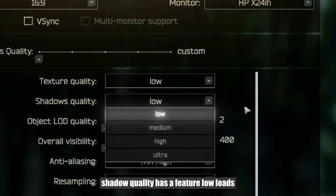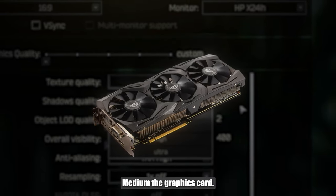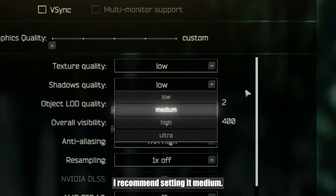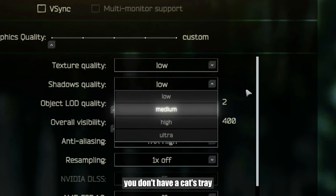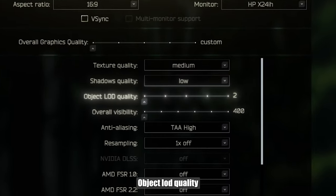Shadow quality has a feature: low loads the processor more, while medium loads the graphics card. Given that the game itself already loads the processor more, I recommend setting it to medium — unless of course you don't have a very weak video card.